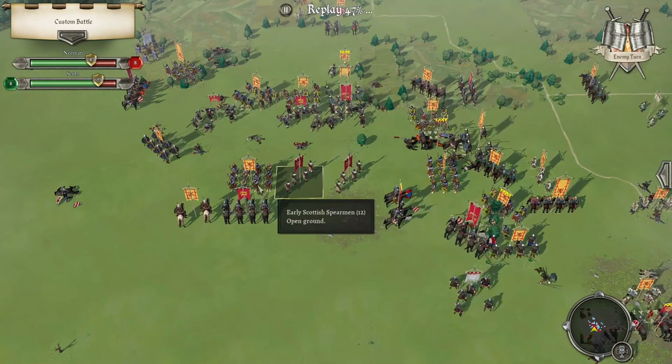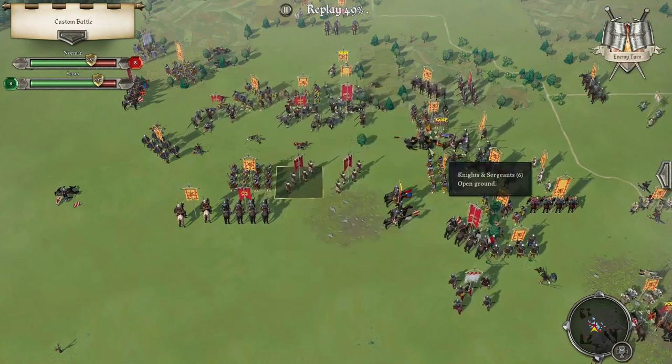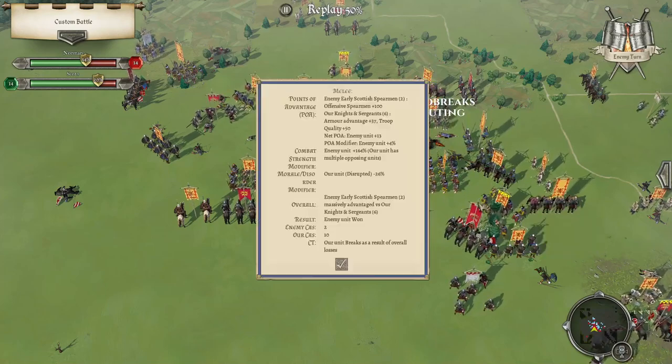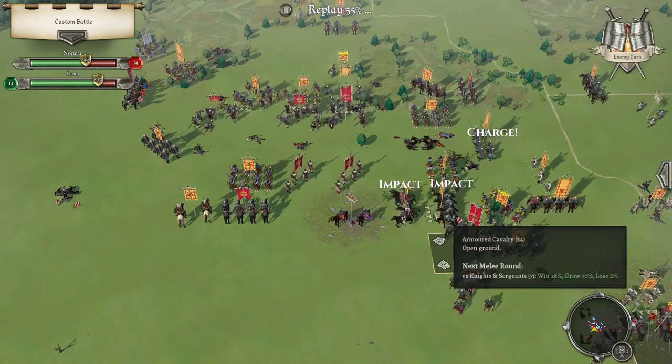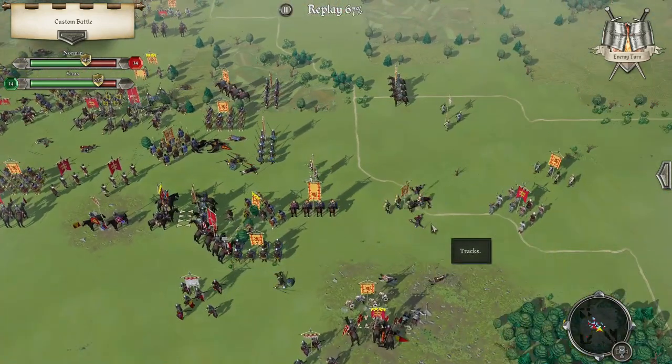That was a good move. There we go — crumple. It's a really good list. Both of these are really good lists. We're getting flanked horribly next turn.